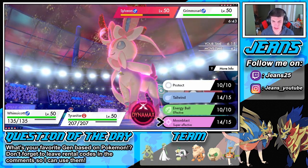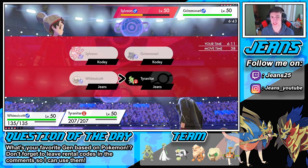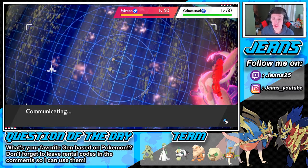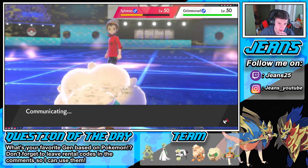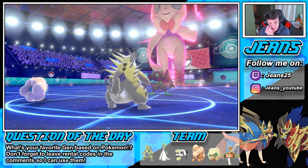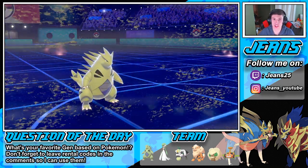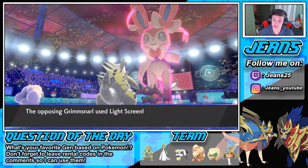I'm gonna Moon Blast over on the Grimmsnarl, predicting the double into us — predicting T-wave and Starfall. So we're chilling. He has the protective mist so the T-wave wasn't gonna work anyway. He's gonna set up the screens, which is fine. Moon Blasting — do some damage on the Snarl. Nice little damage there. And the Starfall's gonna come over on my T-Tar — the Protect is gonna help us out a ton. Nice little protect, give me that Weakness Policy.